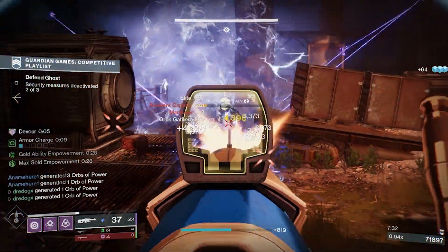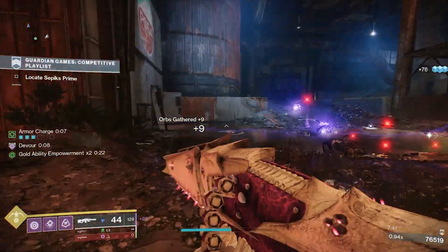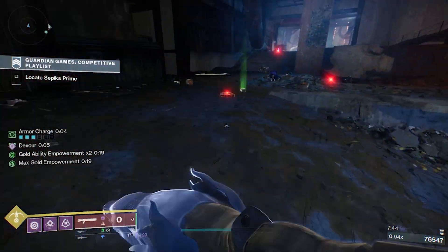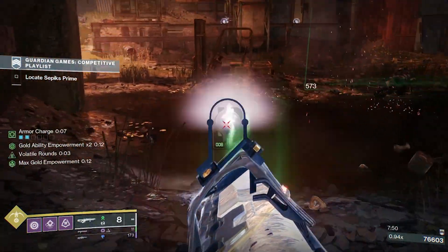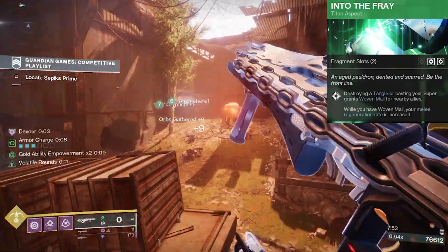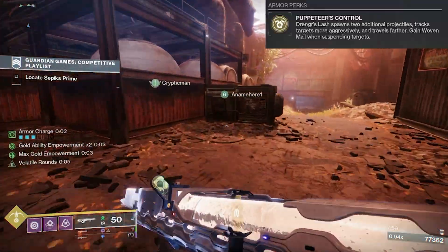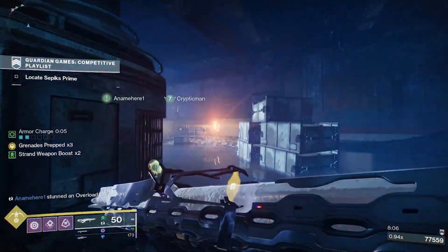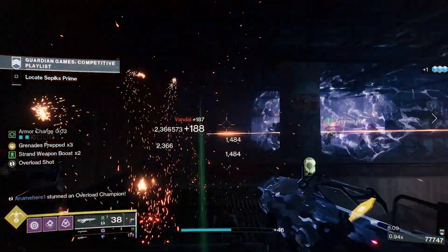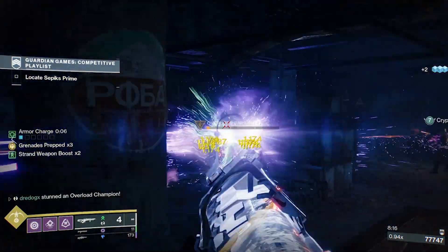Column 4 is more interesting. Strand Soldier: your Strand weapons gain Unraveling Rounds whenever you gain Woven Mail while your Strand subclass is equipped. That's going to be super good for Titans because they can constantly have Woven Mail up — picking up orbs gets Woven Mail, and they also have Drengr's Lash and Break a Tangle. The Abeyant Leap boots also let you get Woven Mail from suspending a target. But realistically for everyone, it's a free way to have Unraveling Rounds as long as you're defeating targets with orb generation going.